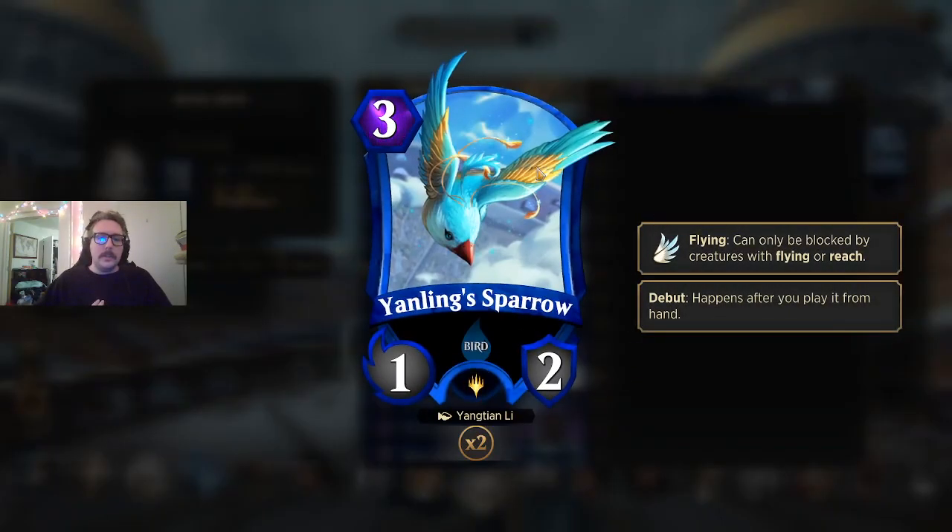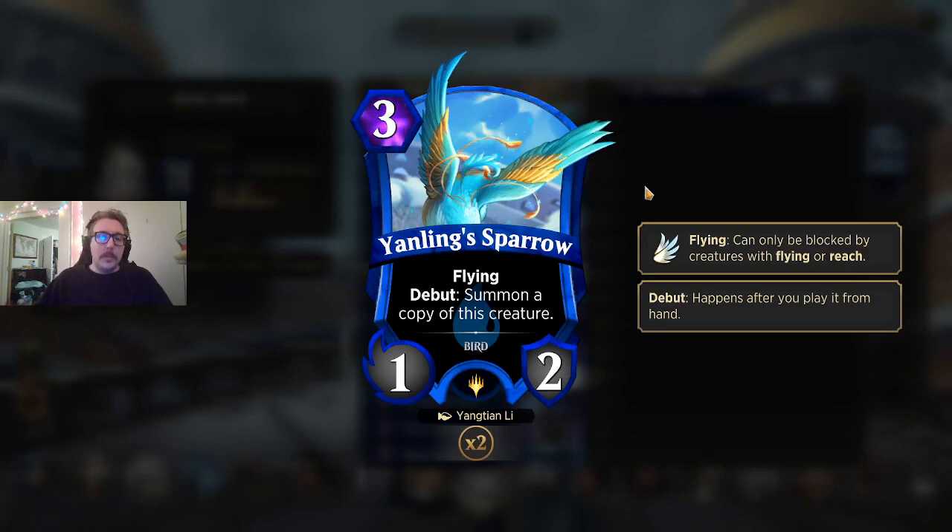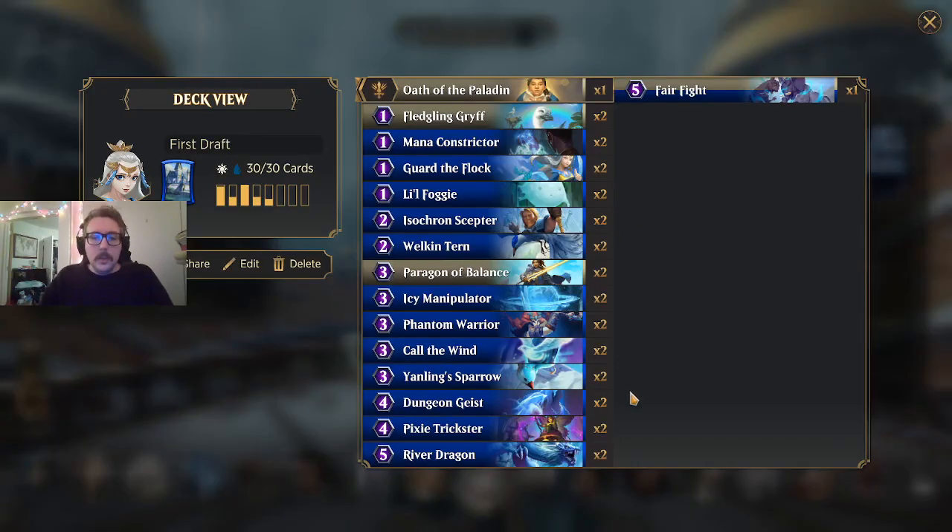Yanling Sparrow — lovely art, Yangtian Li did an awesome job. It's a 1/2 that comes into play and makes a copy of itself. Very synergistic with Paragon and really solid with Aura of Courage, because you get to pump two creatures. It's spotting you a creature for what Yanling does to draw a card. I'm a little skeptical if it's good enough — I think about spawning Arizoa when it got nerfed into a 0/2 that copies itself. This is similar — it's a 1/2 for another mana. But if you're able to Paragon of Balance or Aura of Courage, the card can do some work.